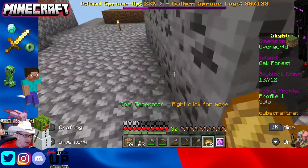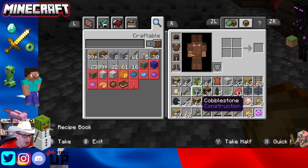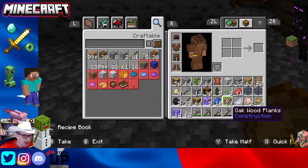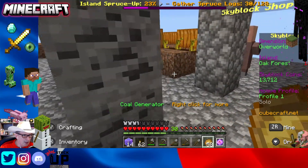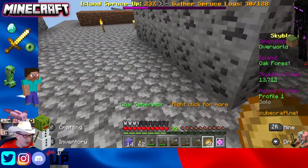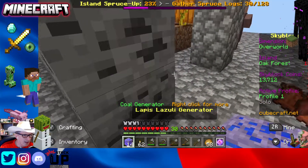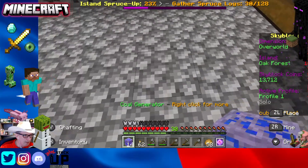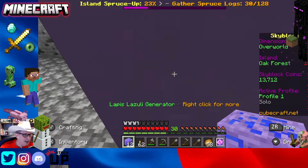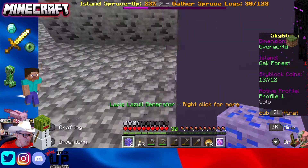We got a number of things we're going to implement in our base, starting with the lapis that we discovered on that island. My goal here is to have a row of cobble going that way. This will be the coal aisle, so we'll put lapis right beside it. I put two spaces in between because in my first playthrough I felt like one space was just a little too crowded.